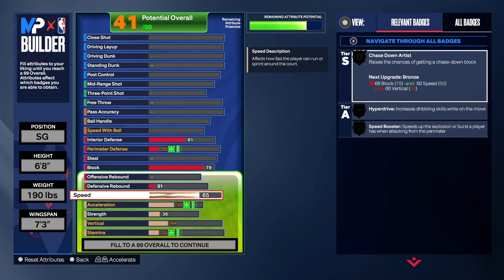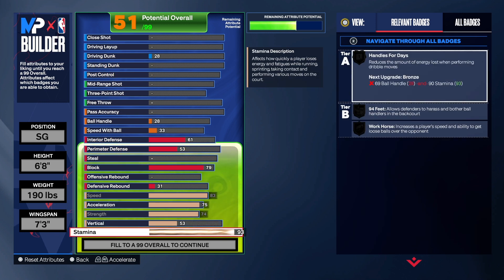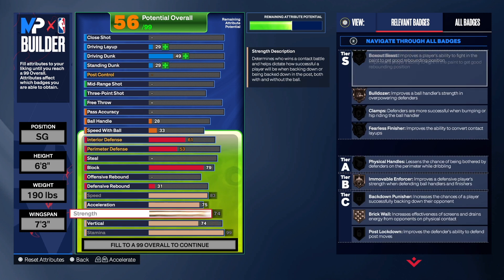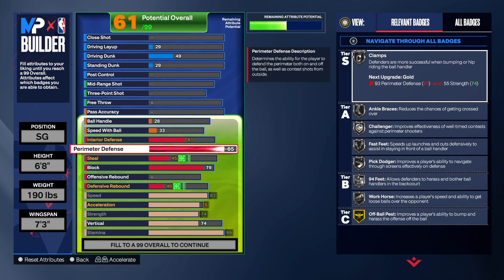Let's take the speed and acceleration up real quick. We have a 79 block, we got chase down on this, anchor on bronze, and pogo on bronze — so you will be able to block some shots. If you don't block shots the first time, you got pogo to help you get that second jump. On the perimeter defense, we took it to an 85. Silver clamps, silver anchor braces, challenger, fast feet, pig dodger, 94 feet, workhorse, and gold off-ball press — some good badges to help you out on the perimeter.